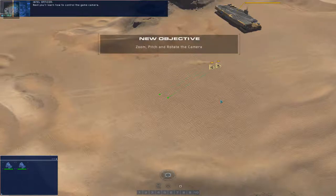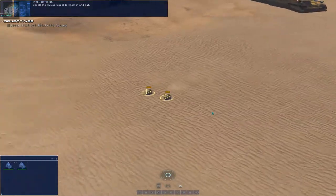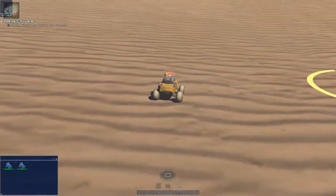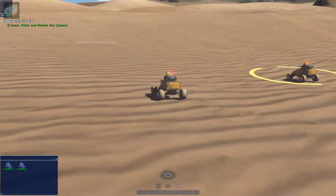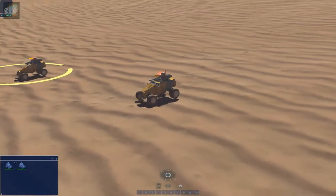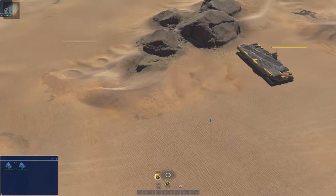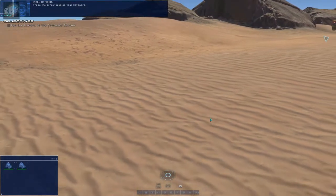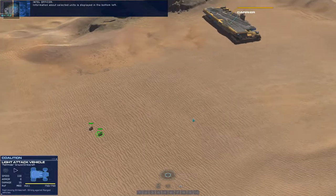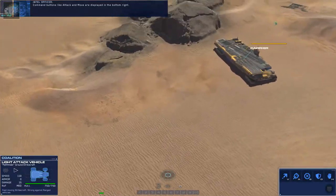Next, you'll learn how to control the game camera. Scroll the mouse wheel to zoom in and out. Hold the right mouse button and move the mouse to rotate and pitch the camera — you can get some really nice views. Press Backspace to reset the camera to its default orientation. Panning the camera is just as easy — press the arrow keys or hold down the middle mouse button and move the mouse. I tend to use my mouse to scroll around.